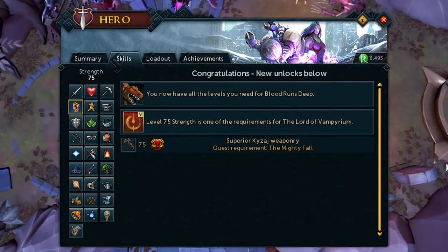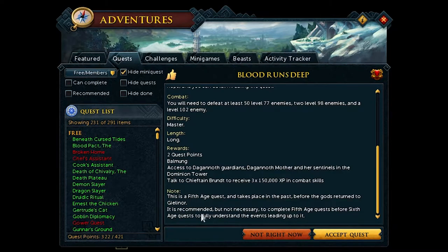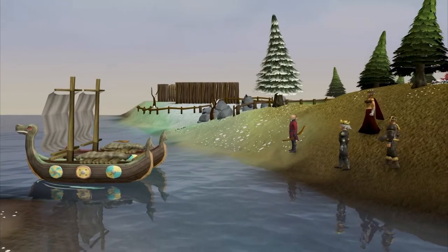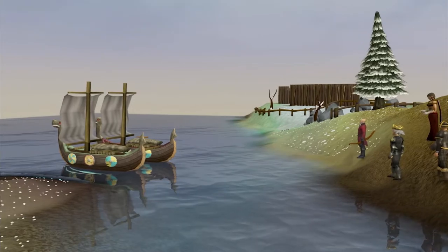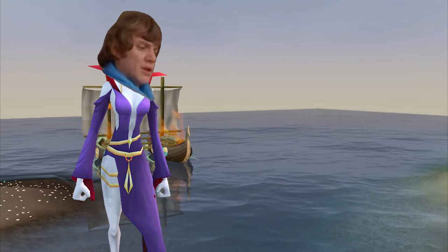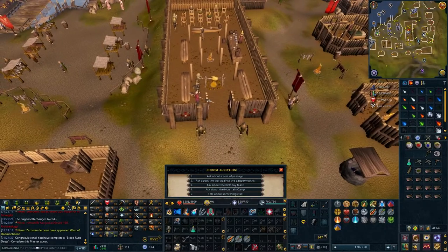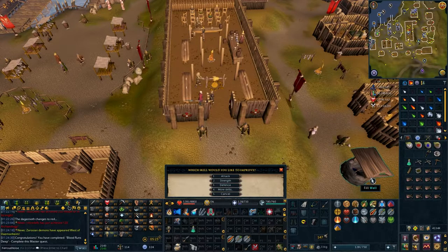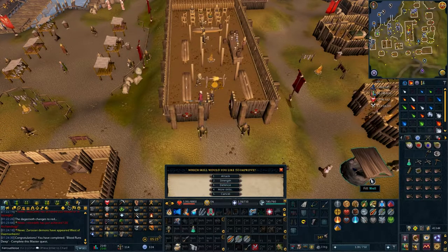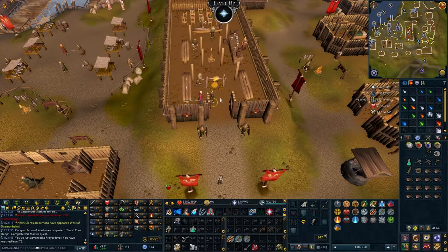Anyway, we got 75 strength, which is a requirement for the Lord of Vampirium. Now we're going to do Blood Runs Deep, because after the quest, if we talk to Chieftain Brundt, we receive 3x 150,000 XP in combat skills. A mix of killing dinosaurs and burying dragon bones got us to 75 prayer, which means we can use these XP rewards on prayer — so we're getting 450,000 prayer XP just for killing some Dagannoth. That jumps us up 3 levels to 78.